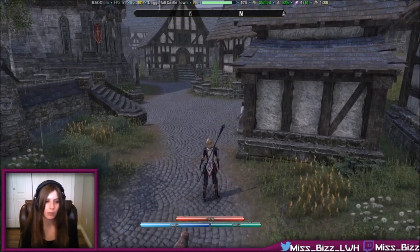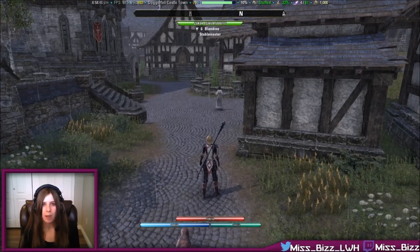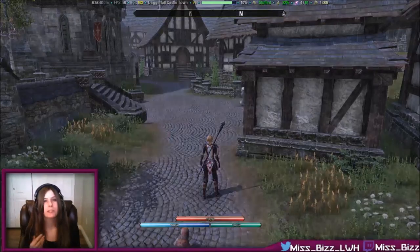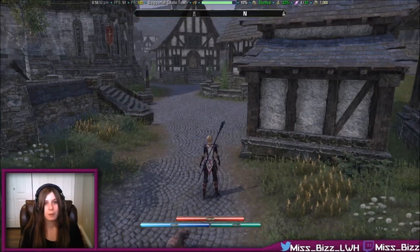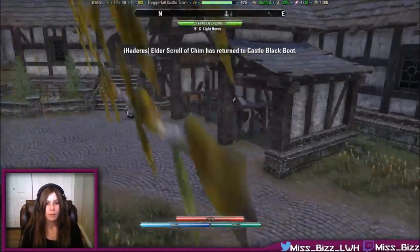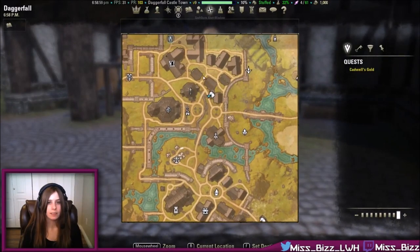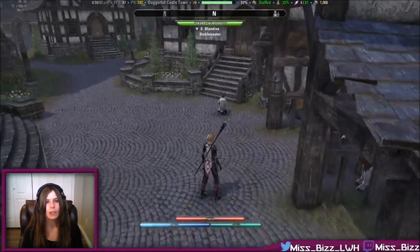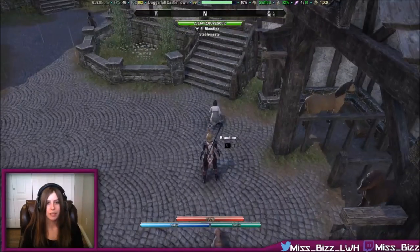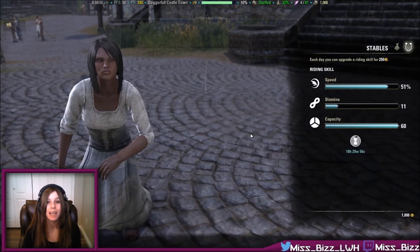So how do you get a mount? There are a couple of different ways in ESO to get a mount of your own. The first way is to visit a stable, which you can always find on your map by looking for that horse head icon, and talk to a stable master. Here you can purchase different types of horses for in-game gold.